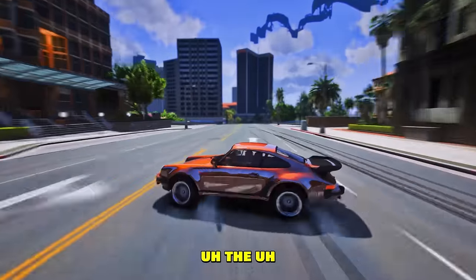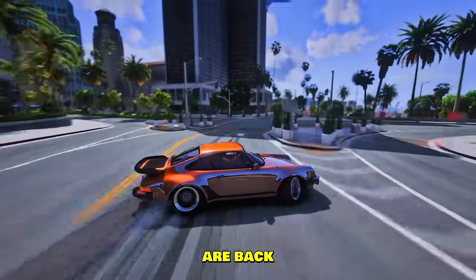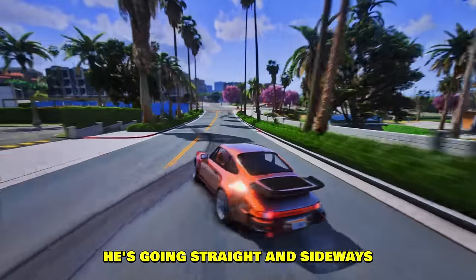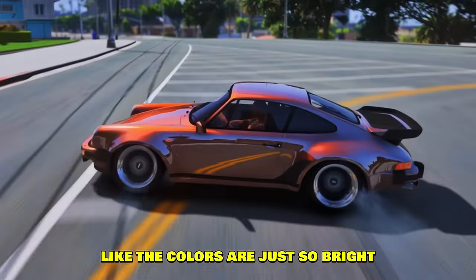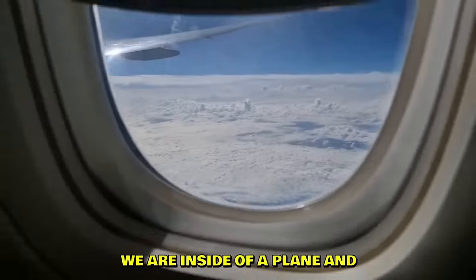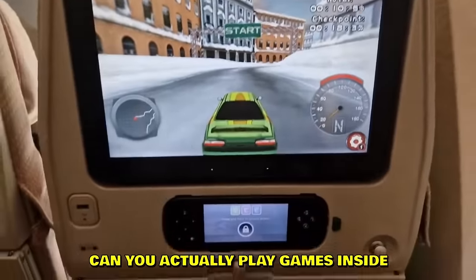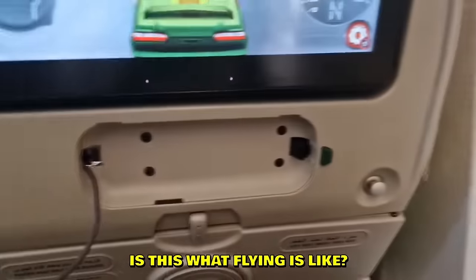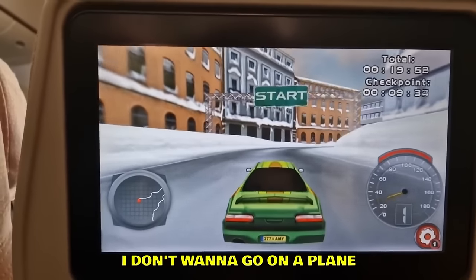The max graphics GTA5 clips are back. We have a Porsche going straight and sideways at the same time — the physics have left the chat. The colors are just so bright, it's beautiful. We are inside of a plane — can you actually play games inside planes? I've never been on a plane. Is this what flying is like, you just play video games?